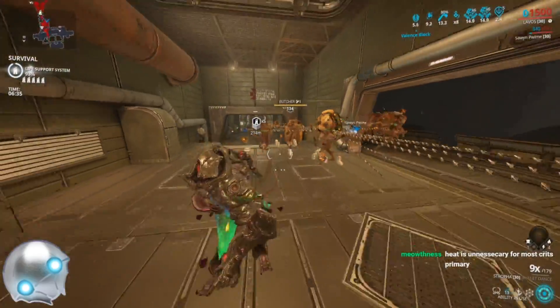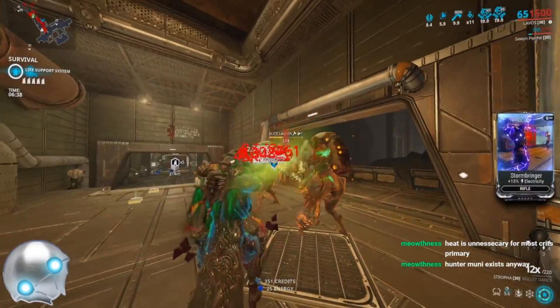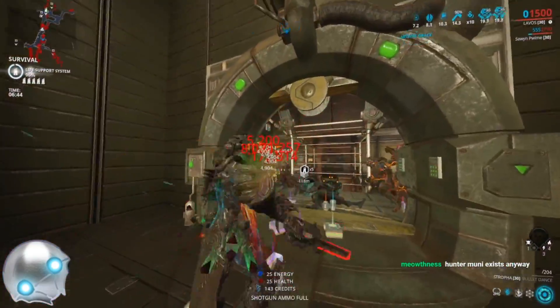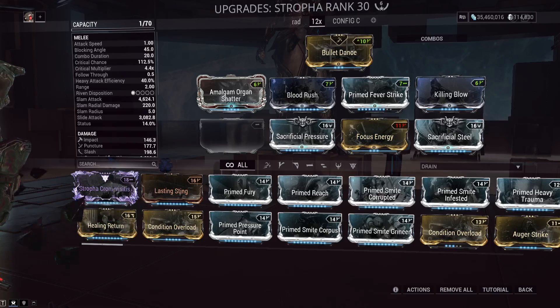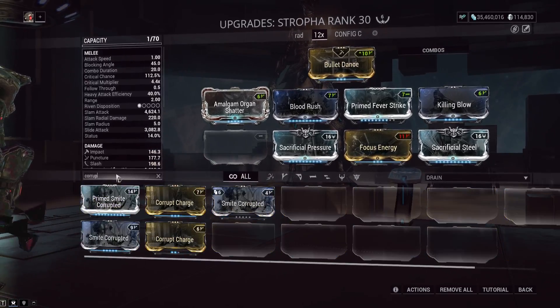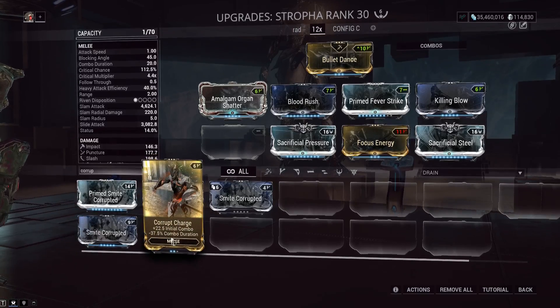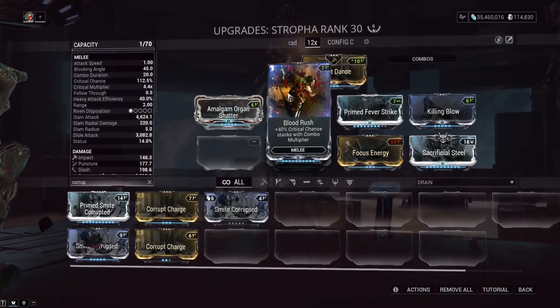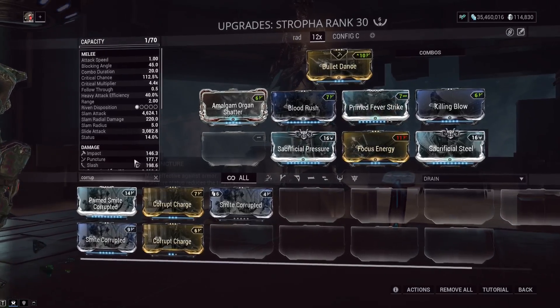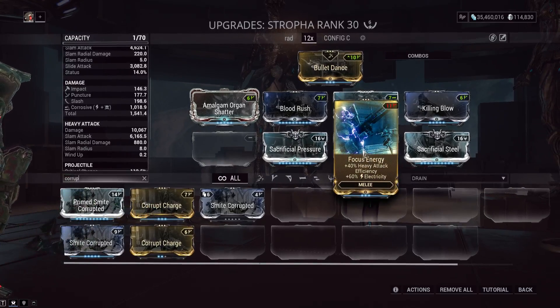So let's go over the build for the Stropha. The one shown in the gameplay footage doesn't even have every mod slot maxed out, so you can definitely do a lower-investment version. It's going to be a 12x combo multiplier heavy attack build. Normally you'd run Corrupt Charge to have an initial 2x combo, but with Blood Rush and heavy attack efficiency mods, you can maintain a 220 combo hit while only draining about 20 hits — that's 90% combo efficiency.